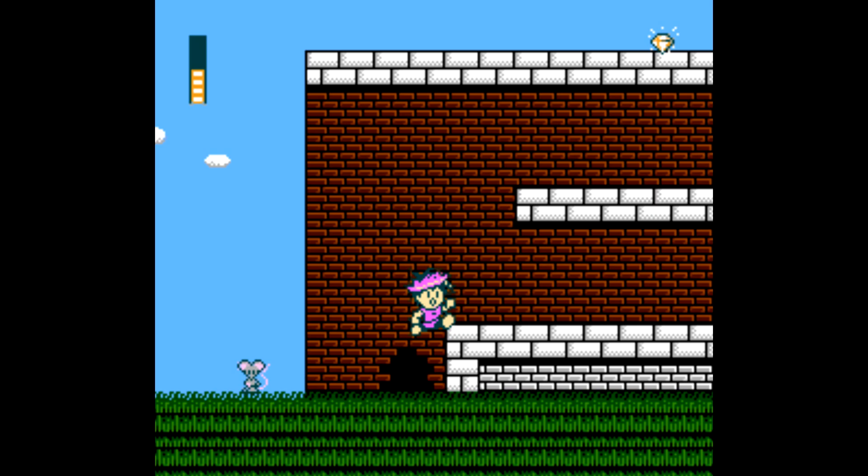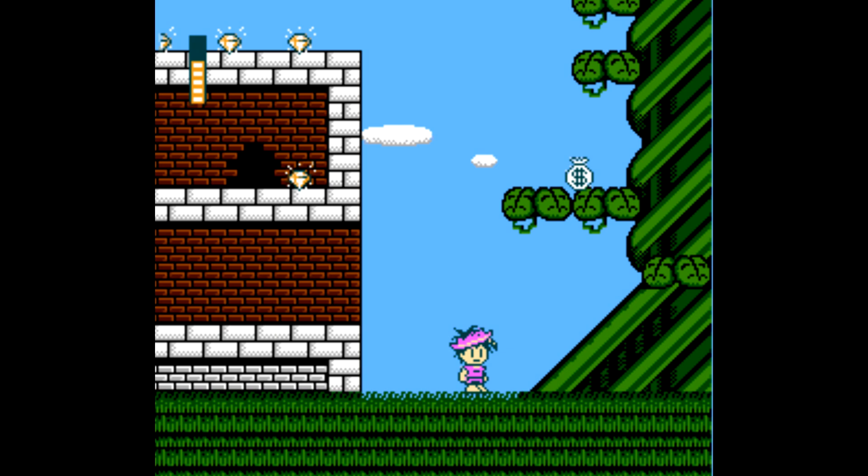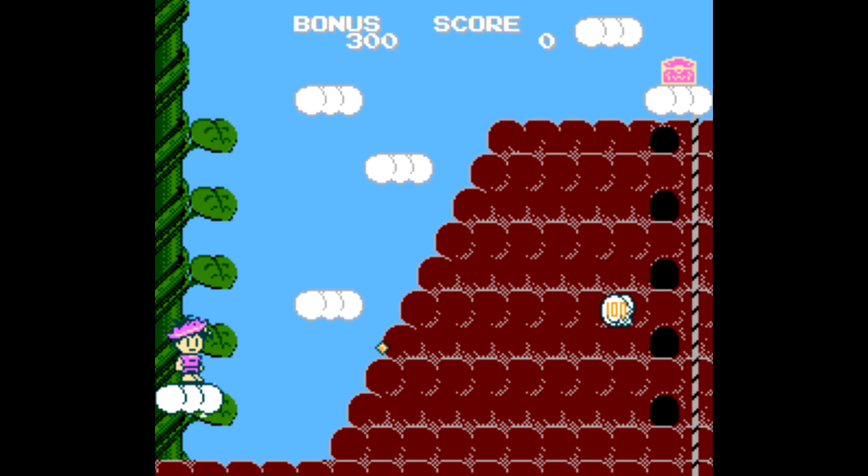It's a relatively simple platformer — you're able to jump and fire out your projectile, which you use on this big rat mini-boss right here. Just keep moving away from him as he slowly moves towards you and keep attacking until he's taken care of. You'll get some health for your trouble.